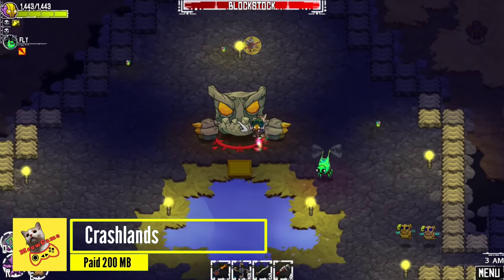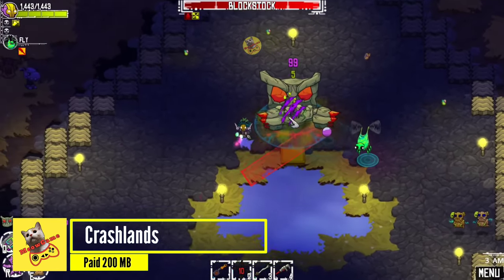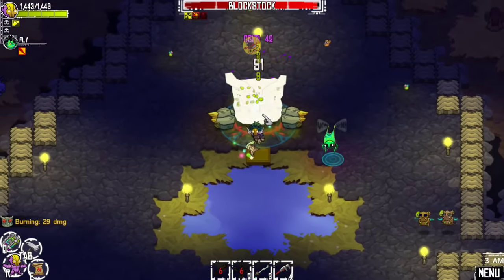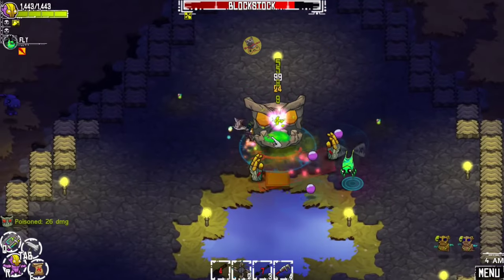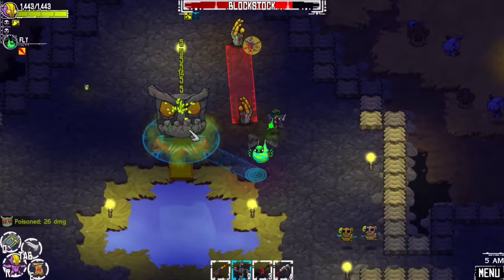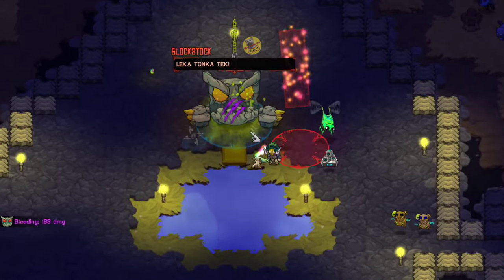Crash Lands is one of the best Android role-playing adventure games. It is a game in which players take on the role of a trucker attempting to survive on various planets. It was named Game of the Year by Gomez Abo in 2016, making it the best Android RPG in the game.